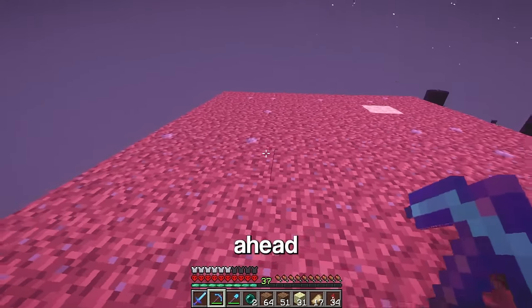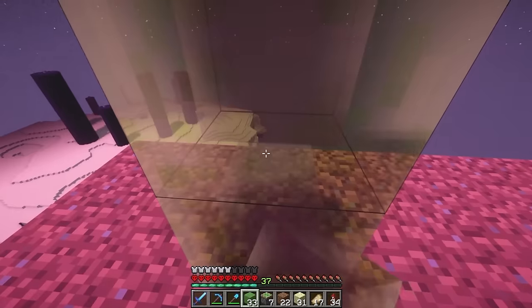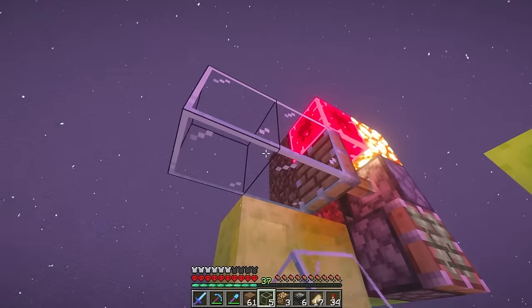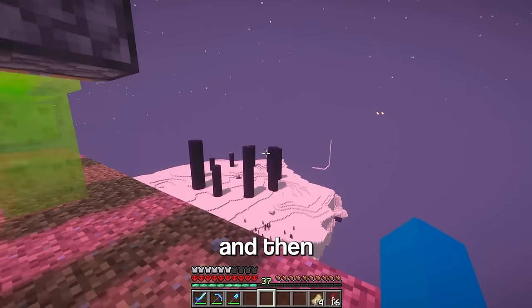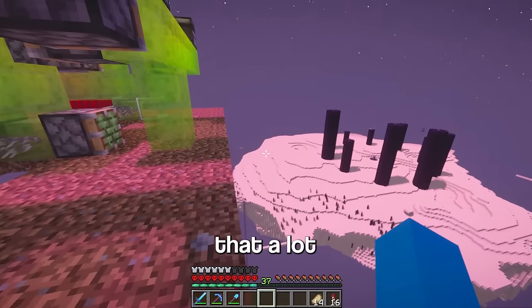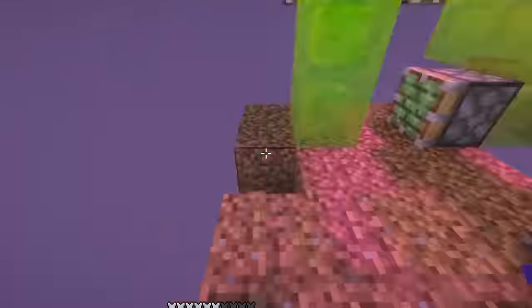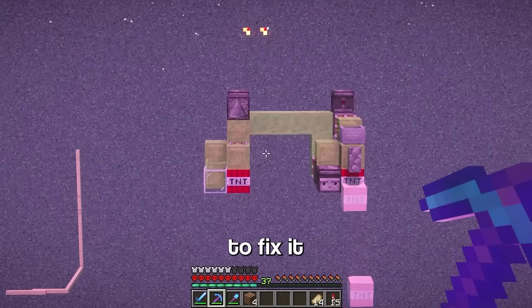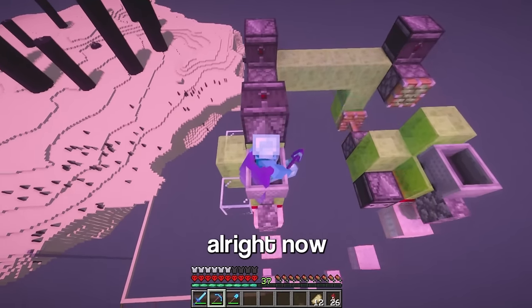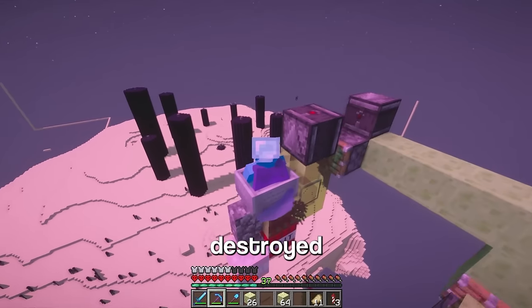Now let's speedrun this machine. When I set it off, it should go all the way down there and then come back and repeat that a lot of times. It half worked. I should be able to fix it when it comes back though. Now it seems to be working, so let's sit here — hopefully it shouldn't take too long for the island to be destroyed.